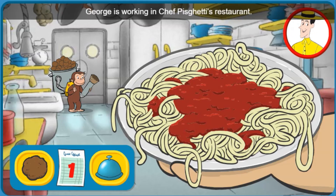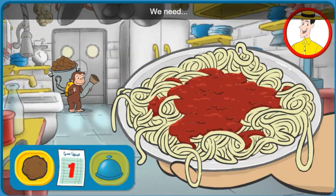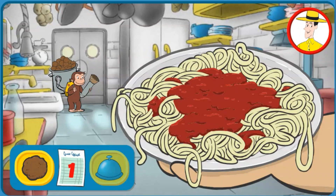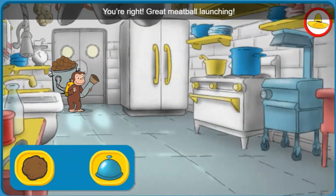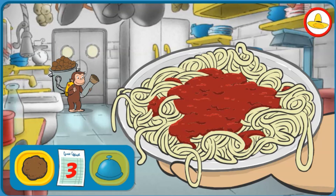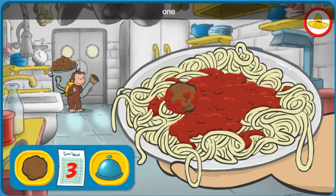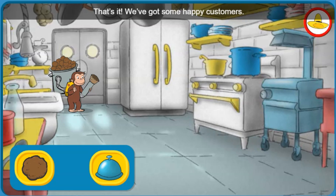George is working in Chef Paschetti's restaurant. Help him launch the right number of meatballs for the order, then click the bell. We need one meatball. You're right! Great meatball launching! We need three meatballs. One, Two, Three. That's it! We've got some happy customers.